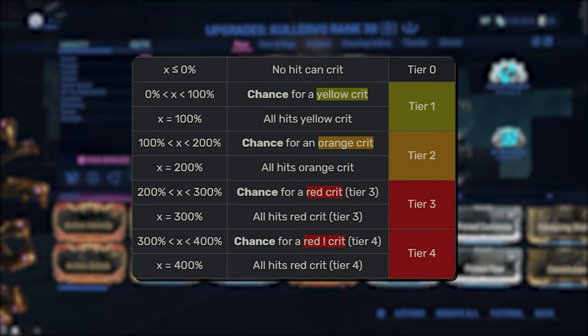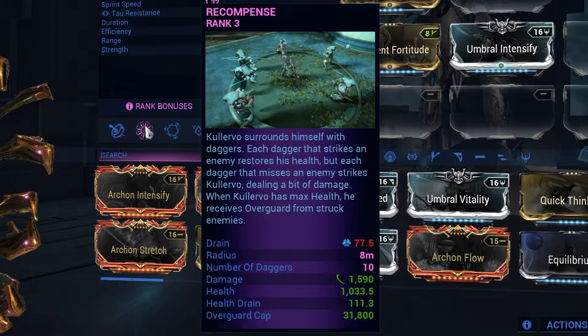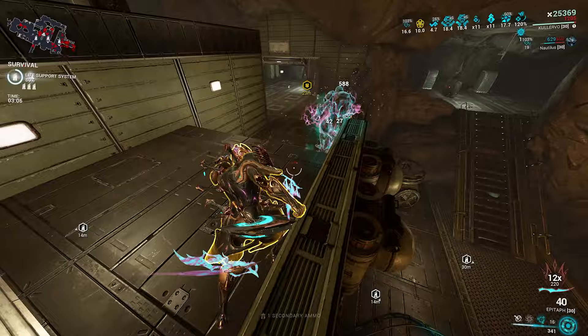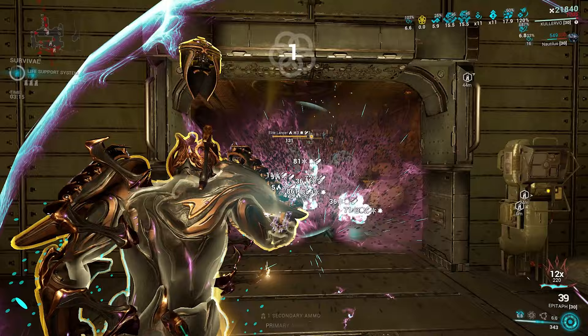That's permanent tier 6 red crits. Whoa. In terms of survivability, Strength also buffs this on Kalevo, increasing his overguard cap to 34,300. Enemies will barely even touch your overguard in the first place, but even if it was an issue, casting gives 1 second of invulnerability, with it breaking giving another 0.5 seconds. Overguard itself grants pure status immunity and primes short-footed effects — quite strong.